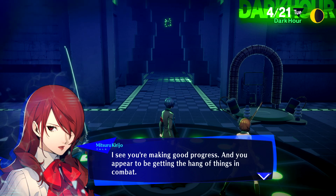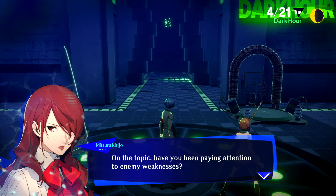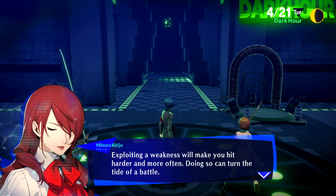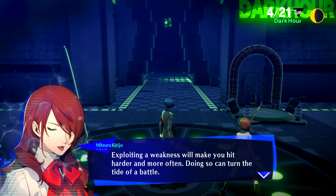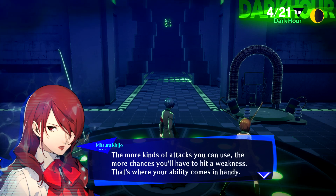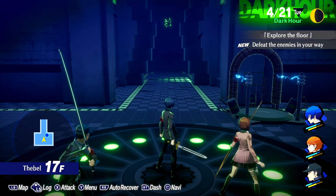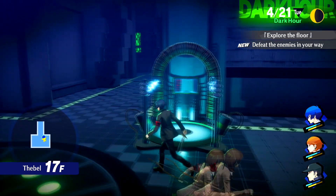I see you're making good progress and getting the hang of things in combat. On the topic — have you been paying attention to enemy weaknesses? Exploiting a weakness will make you hit harder and more often, which can turn the tide of battle. More kinds of attacks you can use, the more chances you'll have to hit a weakness. Thank you for tutorializing for me, Mitsuru.